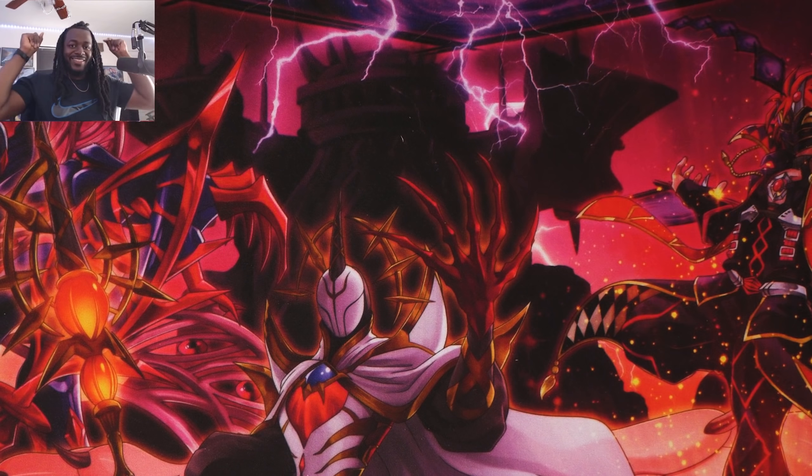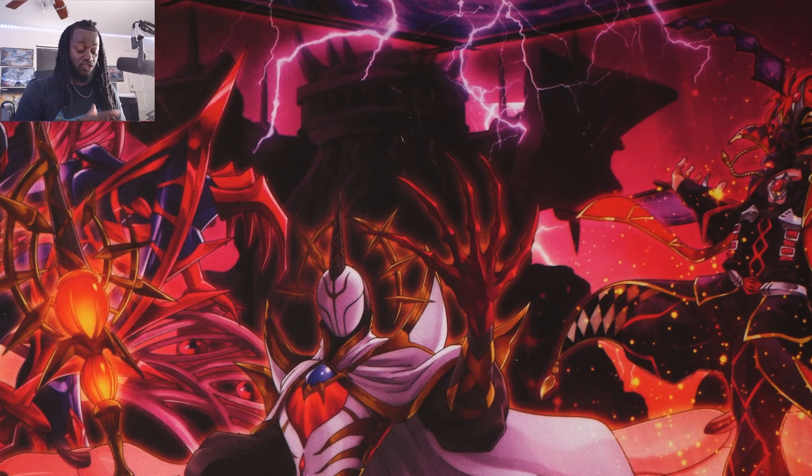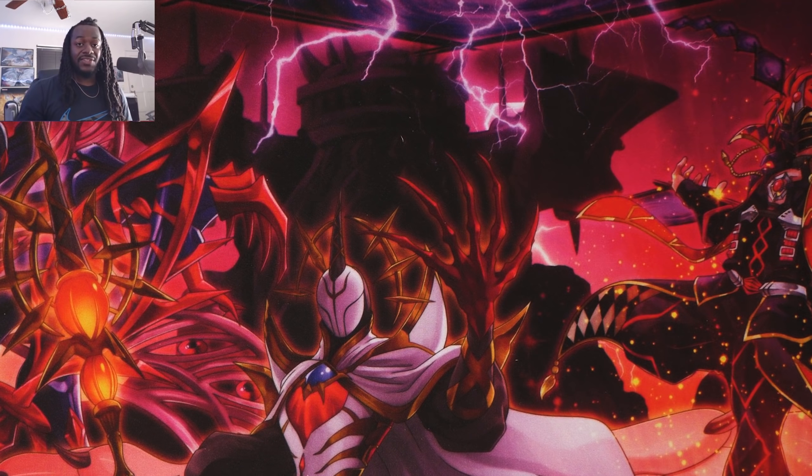Without stopping the script, I'm going to be showing you a competitive Despia deck profile post the Alubar structure deck, as this deck is seriously one of the best decks in Yu-Gi-Oh. The reason why Despia is so strong in the TCG post structure deck is because of Branded Fusion. This card brings the deck so much more depth, allowing it to be easily searched and providing so many more combos. I'll also talk about how Despia can make a huge impact in Master Duel.